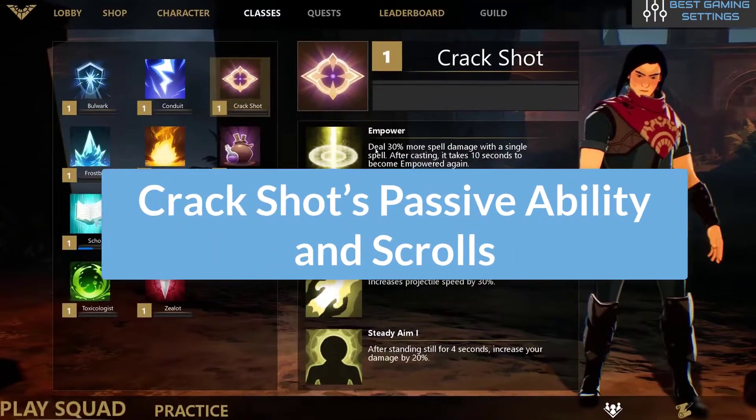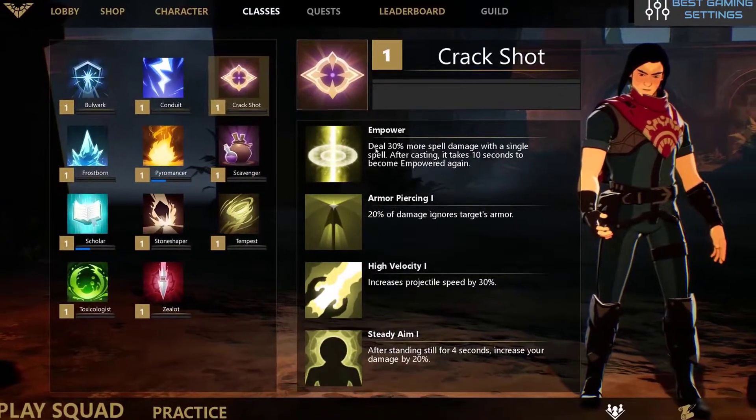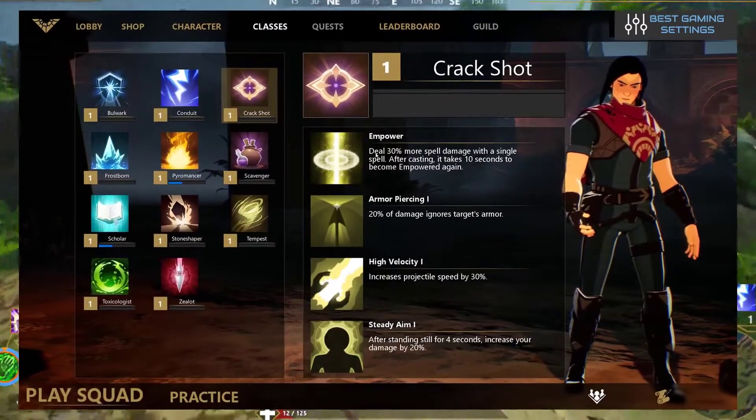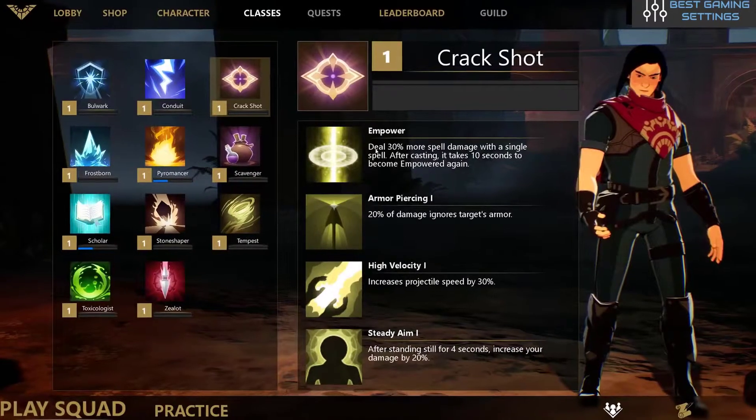Now let's see Crack Shot's passive ability and scrolls. The Fracture passive ability is always in power — this ability is active from the second your game starts. However, it does have a 10-second countdown window. Every spell you cast at a 10-second interval will deal 30% more damage as a single spell. Unfortunately, this doesn't apply once you start combining spells.